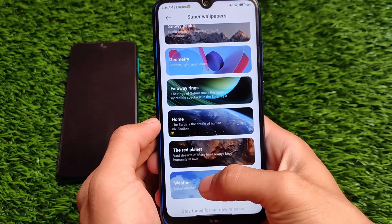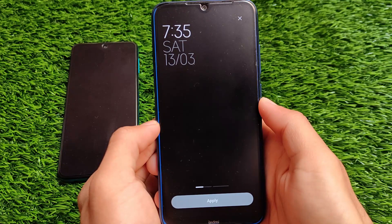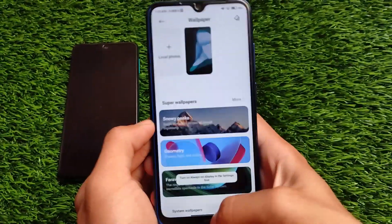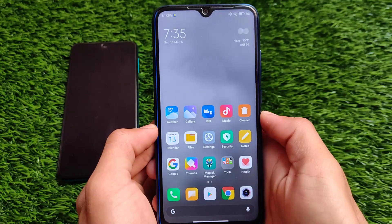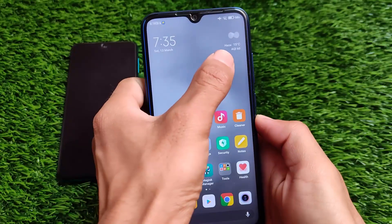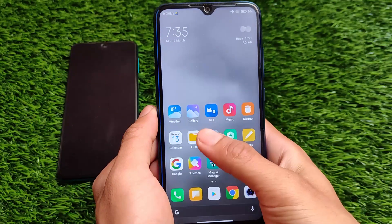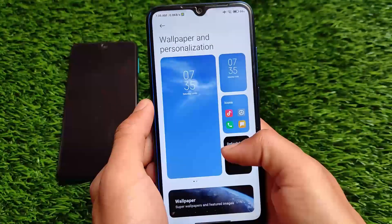If you go for the super wallpapers, it also includes the latest weather super wallpaper which changes according to your location's weather. For example, right now we have the haze option available — the weather is hazy, so the wallpaper is also looking like that. If your weather is clear, you will see a different weather wallpaper. This is a very interesting new feature that was expected in MIUI 12.5.